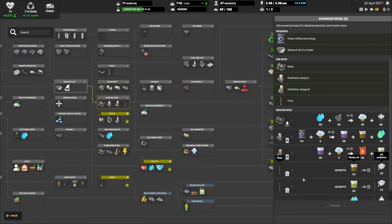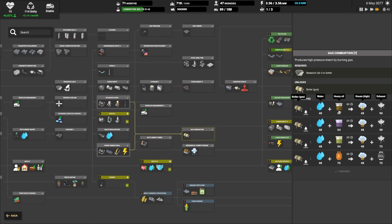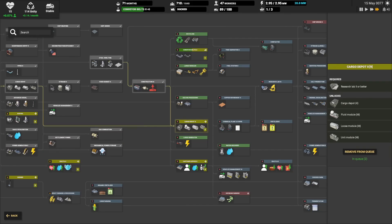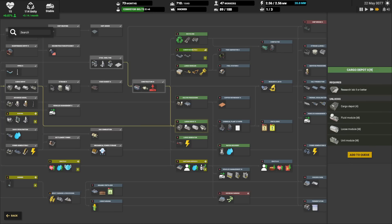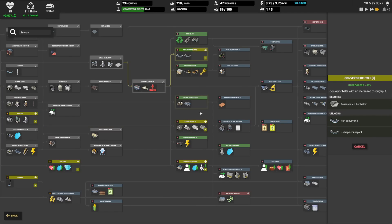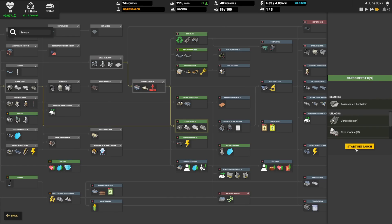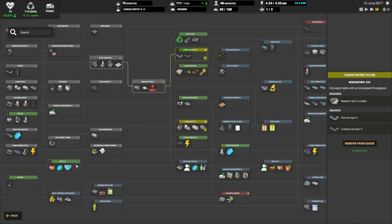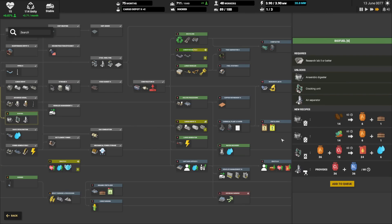Let's look at science as well. What we need is advanced diesel, which will get us some more advanced diesel parts. We need gas combustion so we can process the heavy/medium oil into steam, and then we're working on our conveyor belts and a cargo depot too. I kind of want the cargo depot first because the belts are nice but not critical yet.